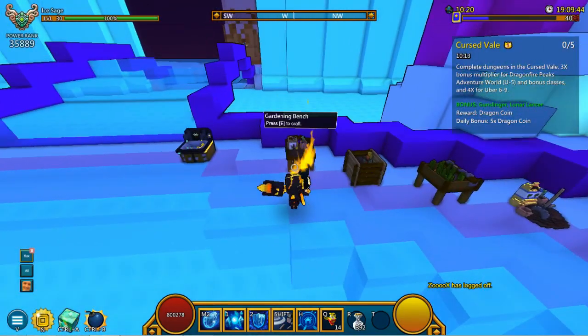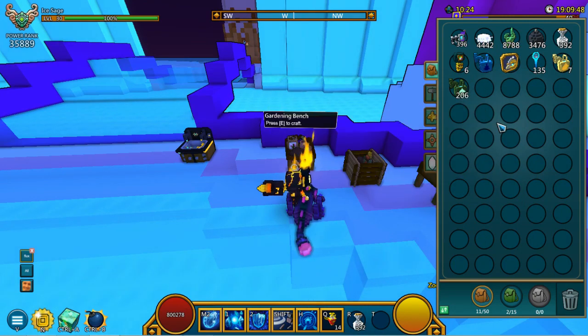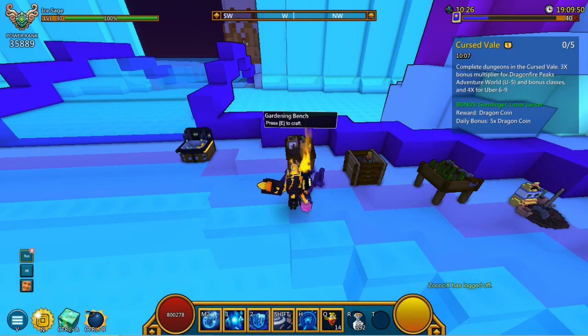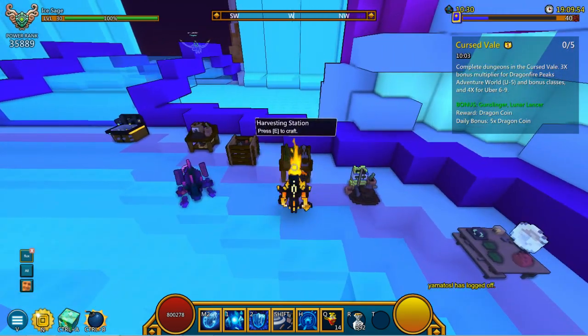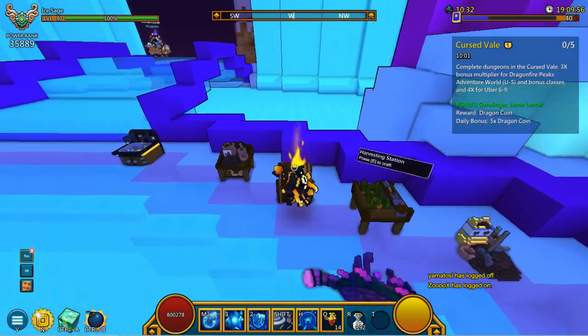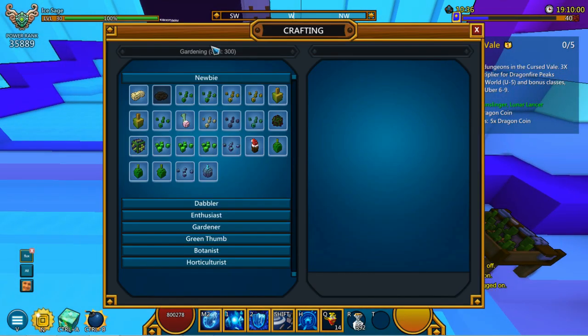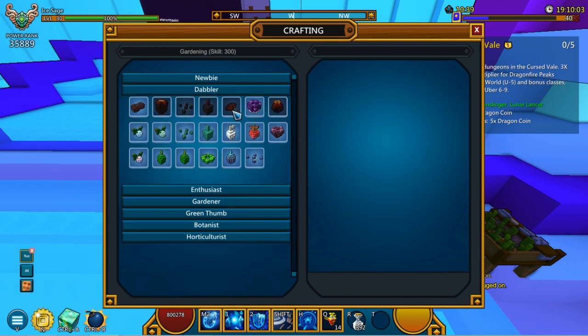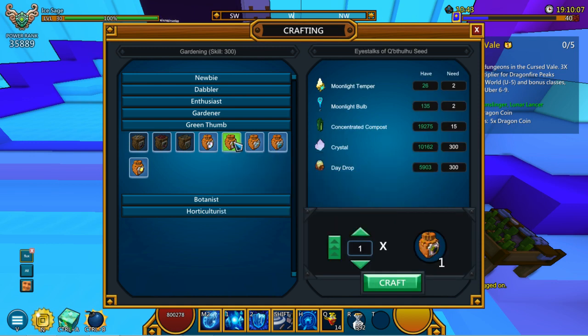I will be showing you guys what these golden watering cans as well as these other cans will do as well. So as you can see right here there are going to be three different benches which you will require: the harvesting station, the compost, and the gardening bench. Through the gardening bench you'll definitely need it in order to complete and craft a couple of these seeds — we do have the moonlight tempers and moonlight bulbs.